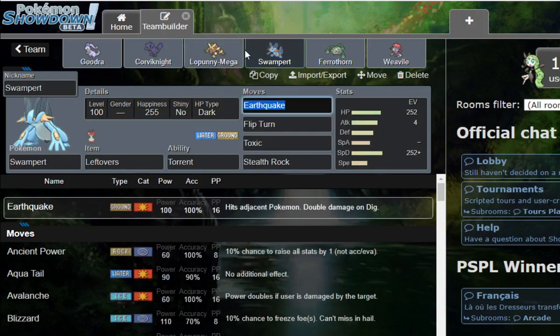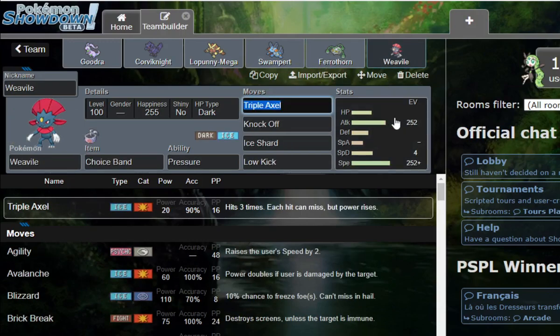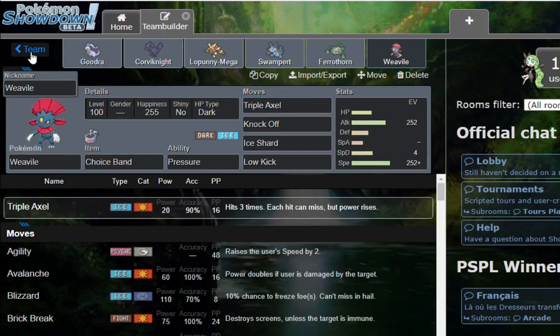We have a specially defensive Swampert, a mixed-ish Ferrothorn — mainly specially defensive — and then a Banded Weavile with Triple Axel, Knock Off, and Shadow Claw. The team tested pretty solid on the ladder in the 1500-1600 range, and we're going to be starting at the bottom. We need to make an account — I forgot — so we'll pause real quick and do that.